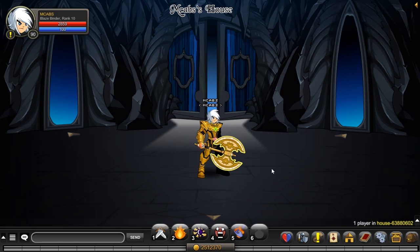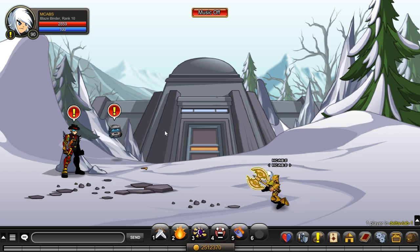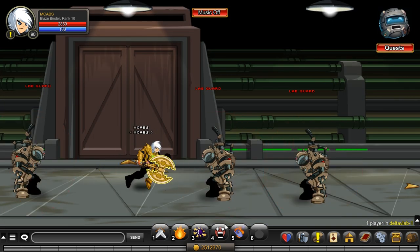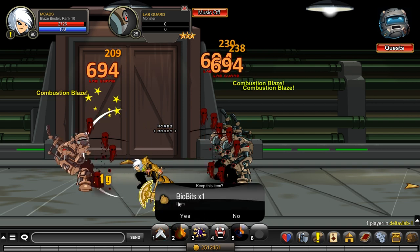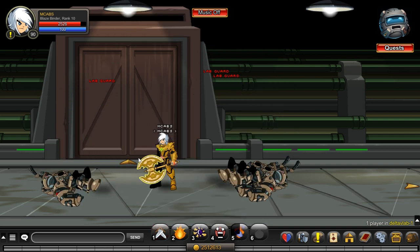Once you go there you may have a cutscene and you can just skip it. You need to go up into this room and defeat these monsters — they drop something called Bio Bits. You need 45 of these.